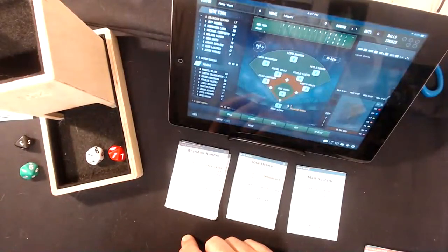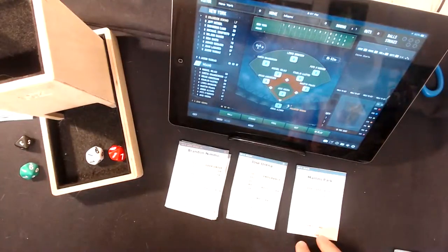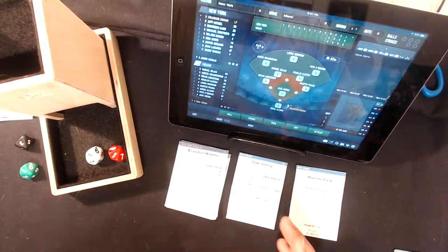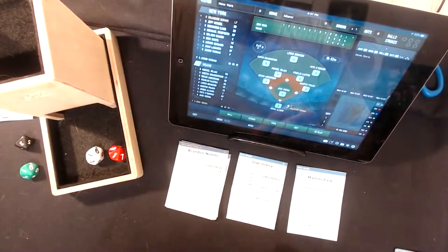Jeff McNeil batting second at third base. Robbie Cano, second baseman, batting third. Batting fourth is Mike Conforto in right field. Wilson Ramos, the catcher, batting fifth. Batting sixth is Dominic Smith, the first baseman. Ahmed Rosario, shortstop, batting seventh. Batting eighth is Juan Ligares, and batting ninth is Jason Vargas. I had to pull Jason Vargas from his Philly team because that's how you get every player — they give you one cumulative card, which is fine with me.